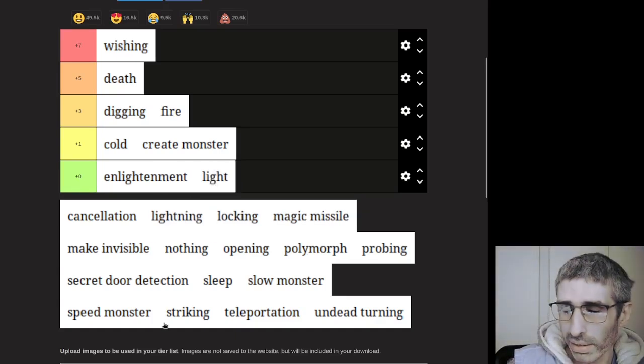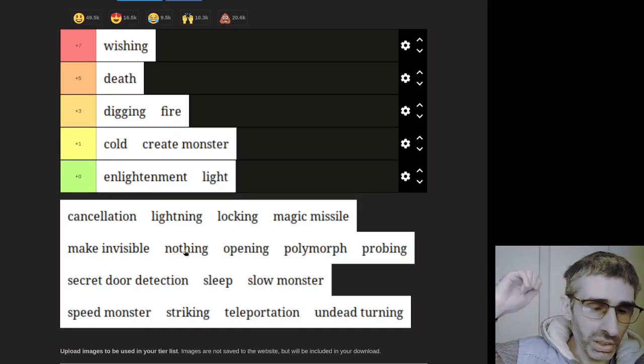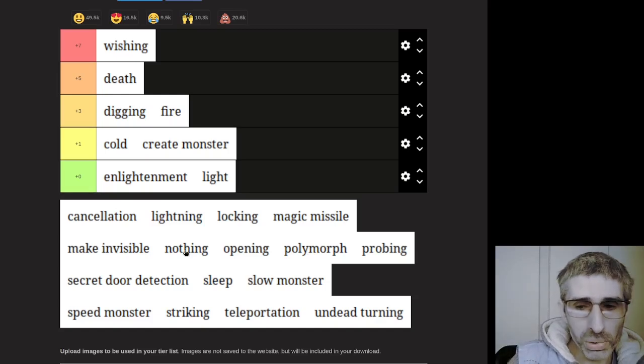Light. Light is garbage. It might be slightly more useful if the light source could stay on the wand, like in old-school Dungeons and Dragons where you could cast light on an object and have a temporary light source. But because it only lights permanently the space you're in and then you move out of that space, it's garbage. It's only useful for polymorph into something else.